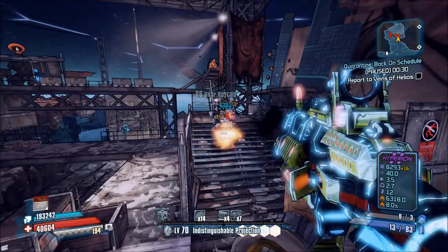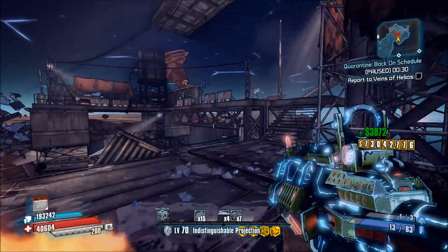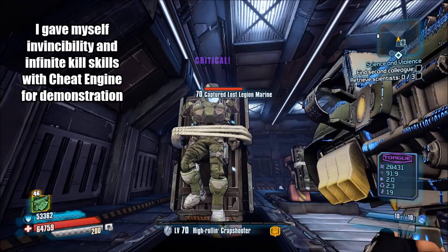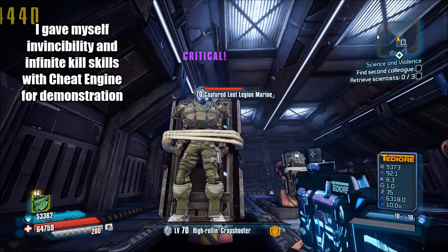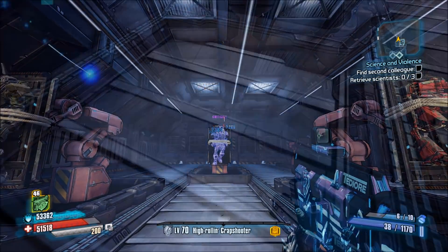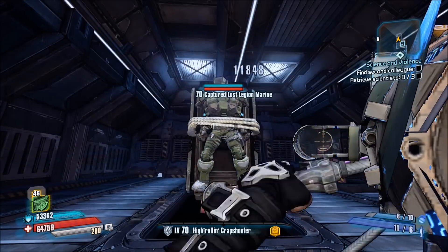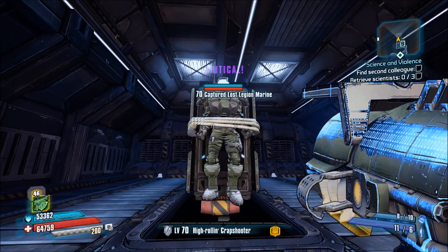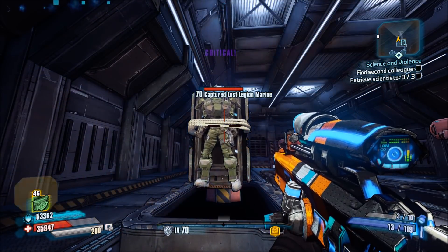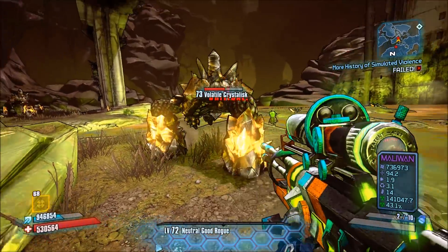As I already mentioned earlier while explaining type B crit damage, gunzerking gives each weapon the crit bonus of the other weapon on top of its own. The same applies to Claptrap's Fun Zerking and Nisha's One for Each of Ya. Nisha also has Tombstone, which allows her to score critical hits on body shots with any damage she deals except for damage over time. This includes launchers, grenades, splash damage, shield damage and even melee attacks, however melee crits still don't receive any bonus from crit multipliers. If you're for example holding a sniper rifle with plus 100% type A crit damage in your hands and throw a grenade that crits an enemy, the grenade will receive the plus 100% type A from the gun you're holding.